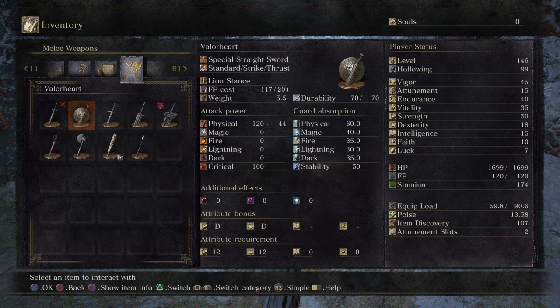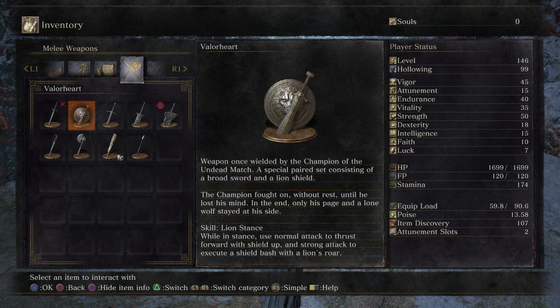For the weapons, we got Valorheart, which you can see has D/D scaling and requires 12 strength and 12 dexterity. We got that from killing the Champion boss — Grave Champion Gravetender. It's a special paired set consisting of a broadsword and a lion shield.